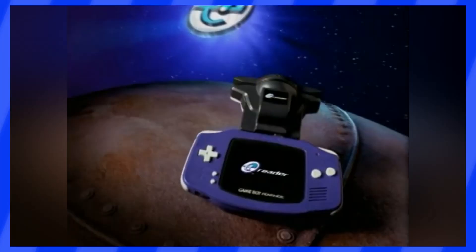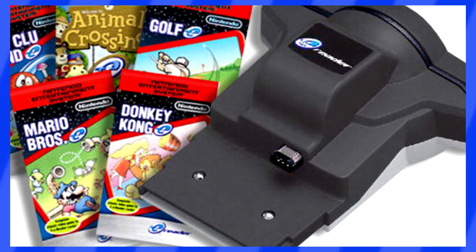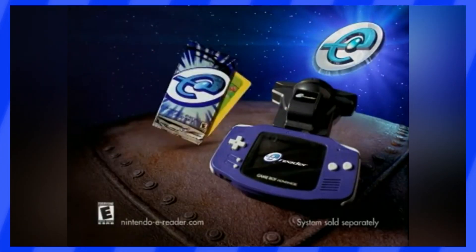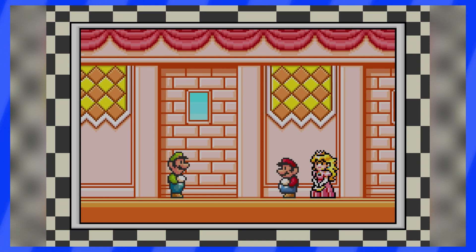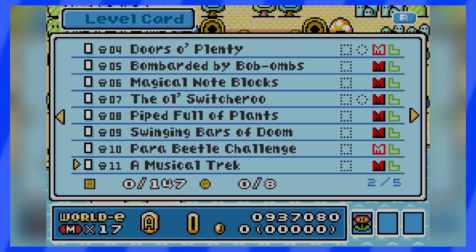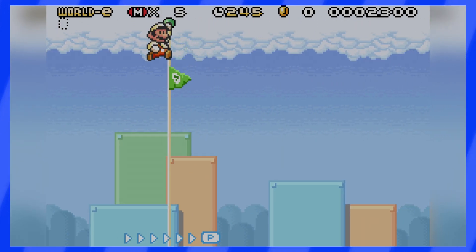This is the eReader, one of Nintendo's peripherals. The idea with the eReader was to plug it into your Game Boy Advance and swipe some cards that would unlock special games and stuff. Super Mario Advance 4, Super Mario Bros. 3, had this functionality, and it allowed players to try 38 exclusive new levels. Today we'll be playing those eReader levels without touching a single coin.